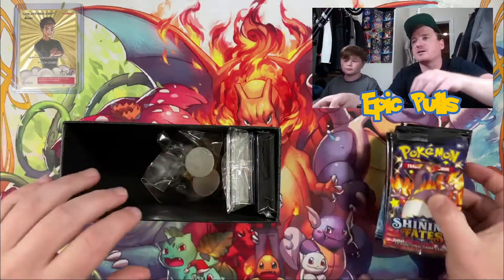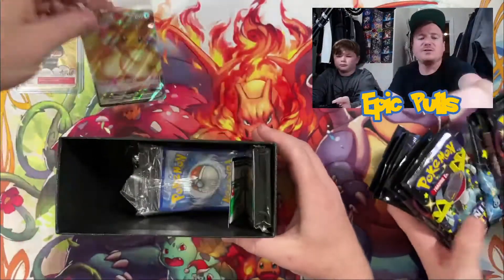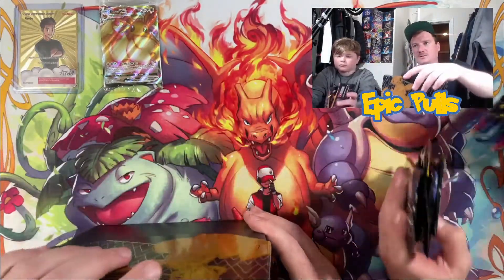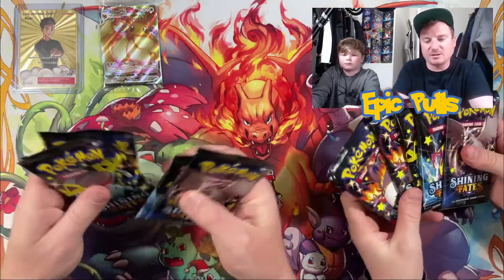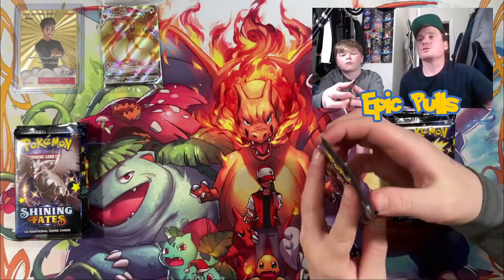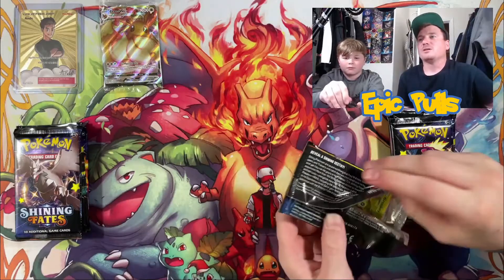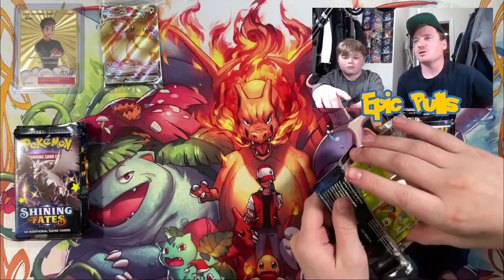We've got our 10 packs, we'll get those divvied up, and of course that beautiful VMAX promo — there is the card for the ETB. Five packs apiece, toss those Charizards to the back. We'll get this opening started with our first pack of our 10 packs today, and hopes are up that we are getting close to pulling out one of those Charizard VMAXes.